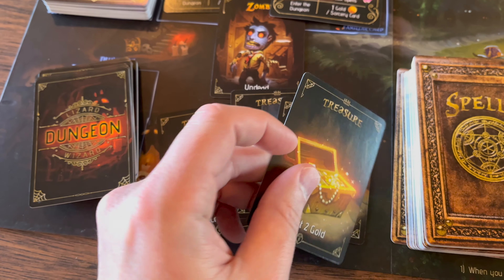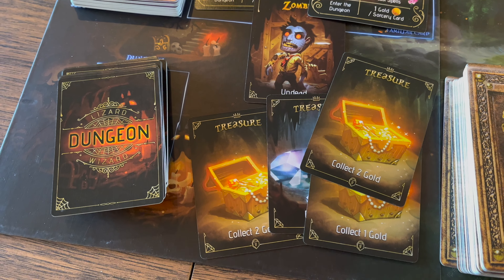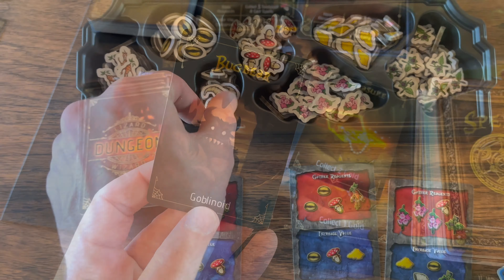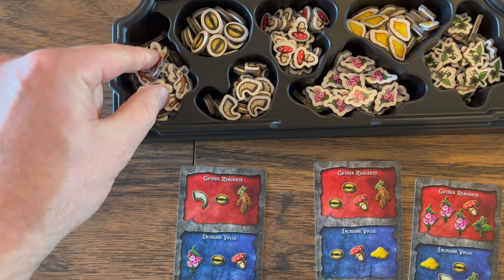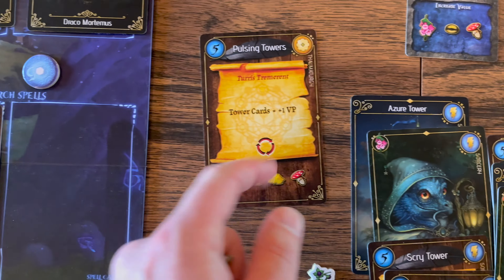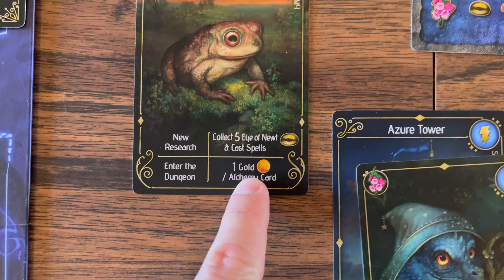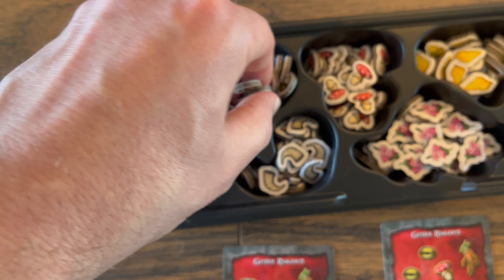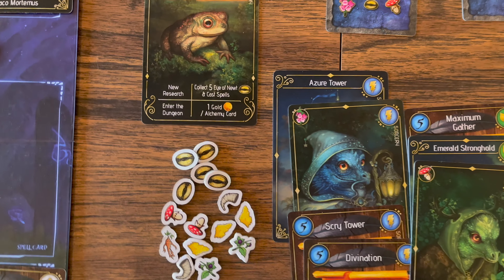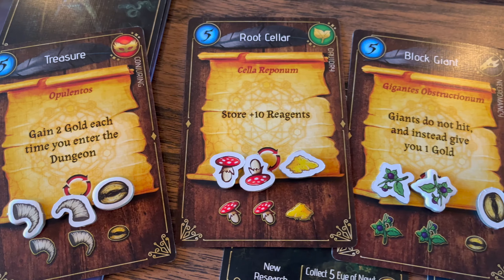There are seven schools of magic in the game, 28 tower and wizard cards, and seven different reagents. With spells: when gathering reagents you may cast one spell; when researching a spell you can cast that spell; and when summoning a familiar and choosing the gather reagents and cast spell action, you can cast as many spells as you want — paying the reagents listed on the spell each time.